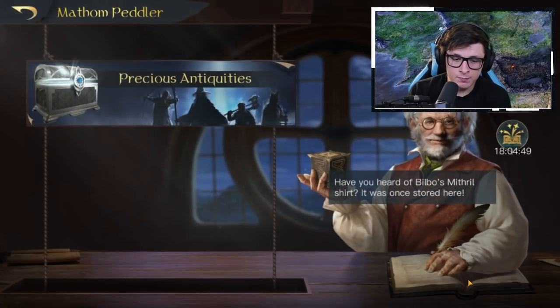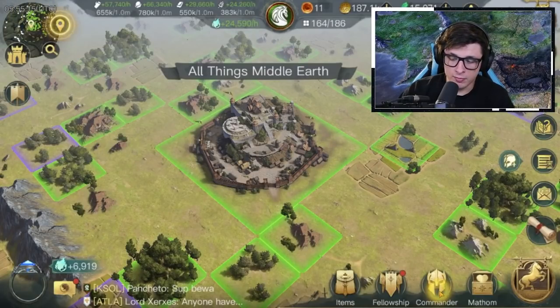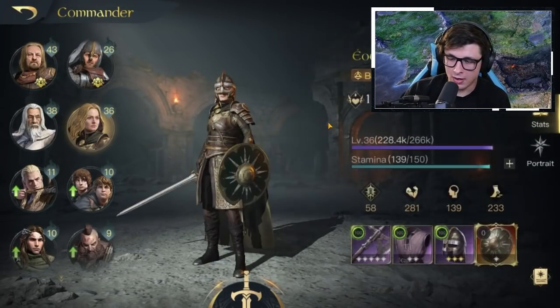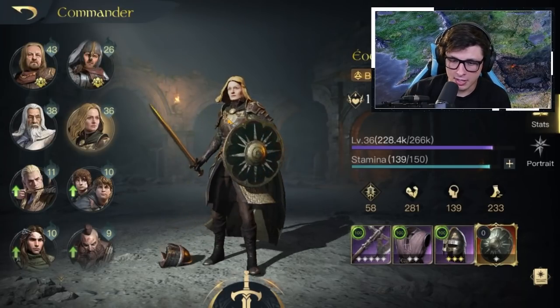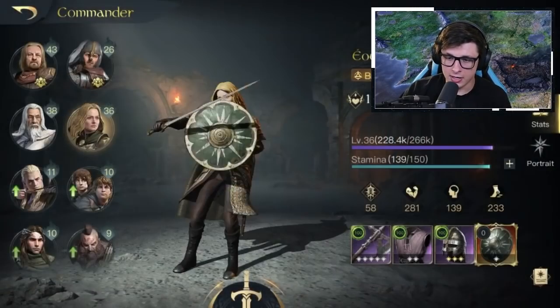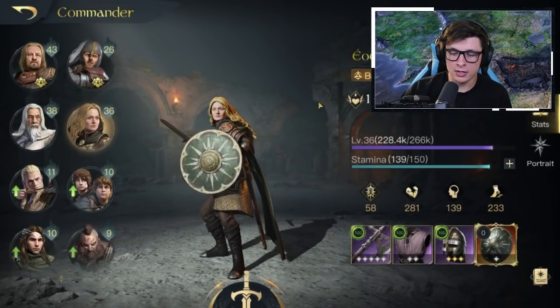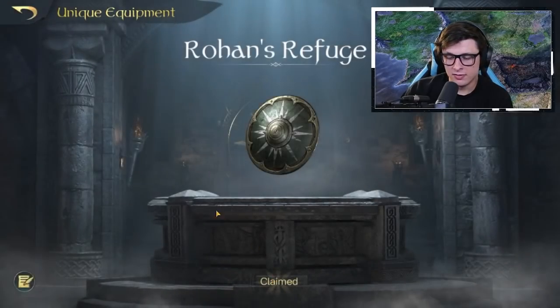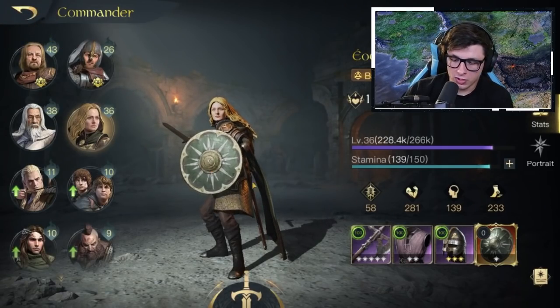I don't want to focus too much on the negative - I am enjoying the game - but I was pretty disappointed. For me as a fan of Lord of the Rings, getting characters that are iconic and that you really like, thinking 'I'm going to unlock this iconic shield that Eowyn uses in the battle with the Witch King at Pelennor Fields, this is going to be awesome.' Then you have to wait for the Mithril, and it's really not any better than gold unique equipment until it's strengthened and refined.